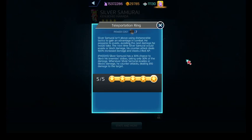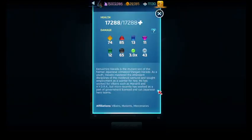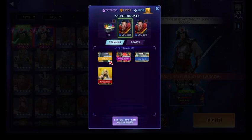Teleportation Ring costs seven and is both active and passive. The passive is called 'Freedom': next time Silver Samurai evades, dodges, or blocks damage, his counter attack deals 100 percent increased damage and generates two red AP. Passively, Silver Samurai has a chance to block enemy strikes, taking only 30 percent of the damage. Whenever he evades or blocks, he counter attacks, dealing damage to the target. His affiliations are villains, mutants, and mercenaries.